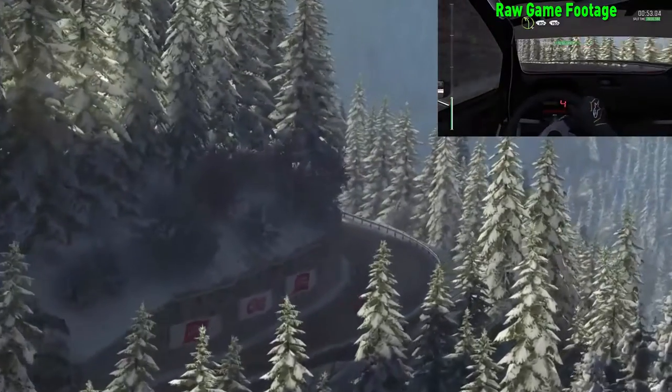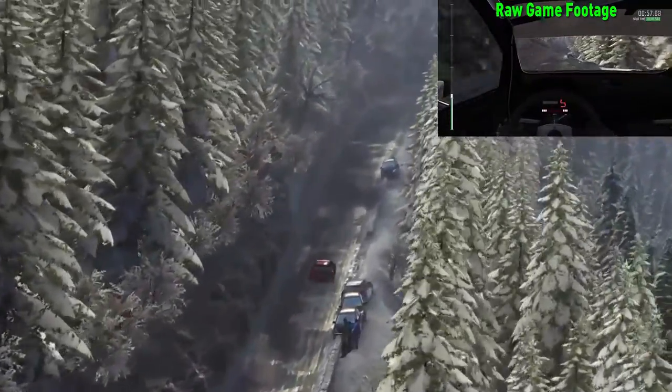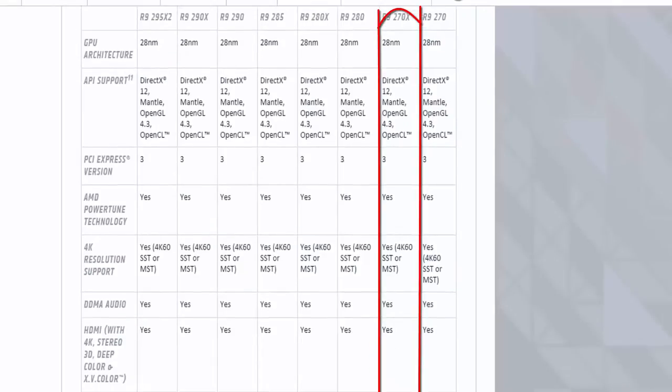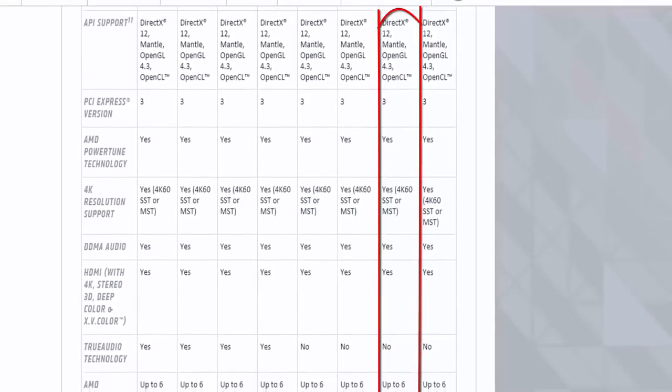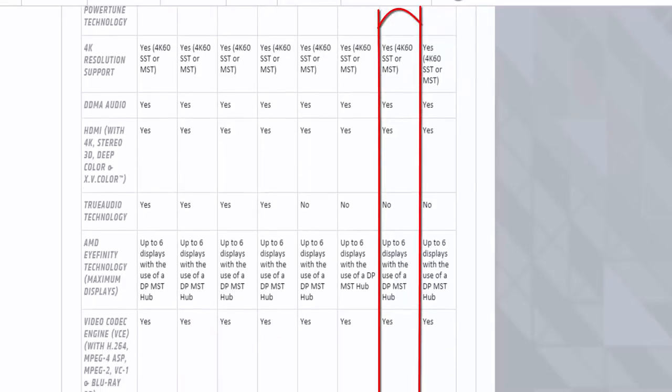Not only do all the textures of the tracks look fantastic with the wonderful glistening of the cars, but the game actually runs extremely well. I'm running a Radeon R9 270X with a 3.6GHz 8-core processor, and I have all the textures at high and I'm getting a solid 70–90 FPS.